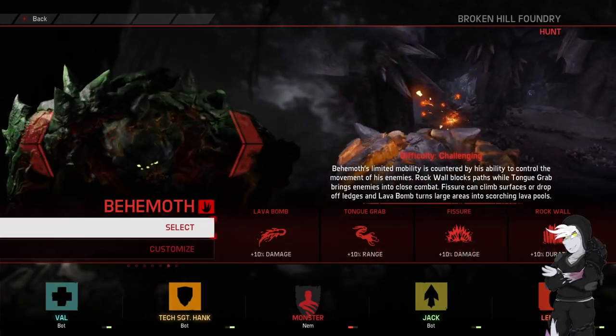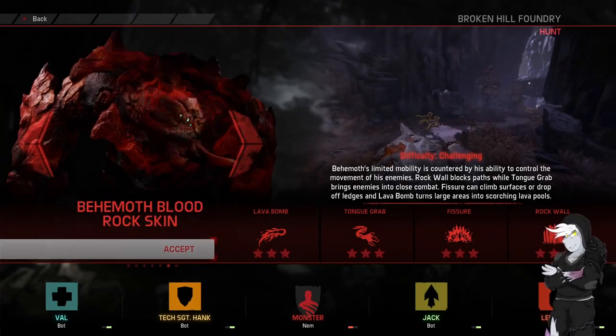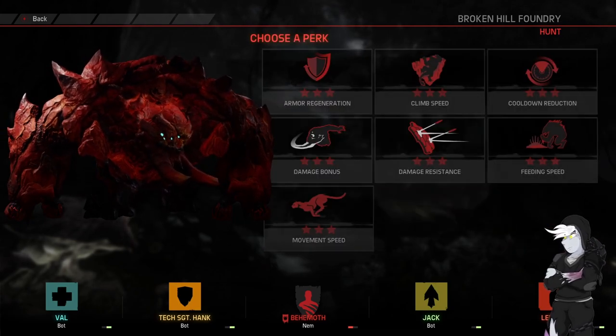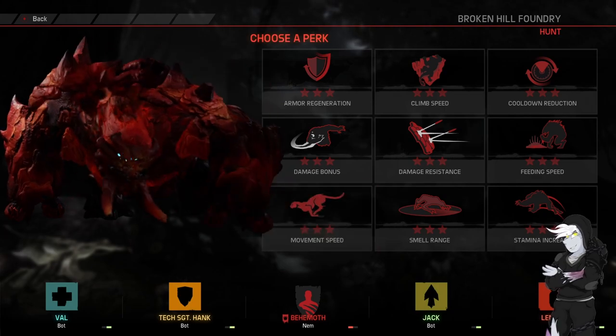Hello everybody, welcome back to Evolve. We're going to be playing as the Boulder in this one. We're going to go Blood Rock to match the map because we're on Foundry. It's a very fiery sort of map. So yeah, we're against Val, Techhank, Jack and Lennox.